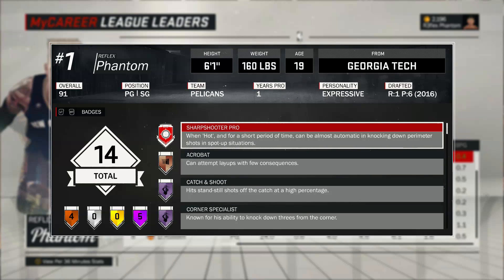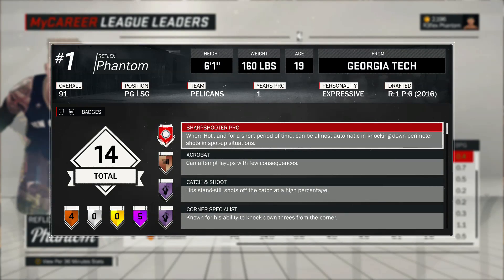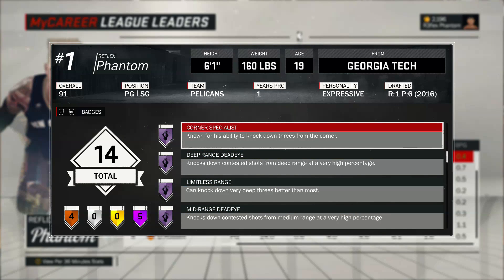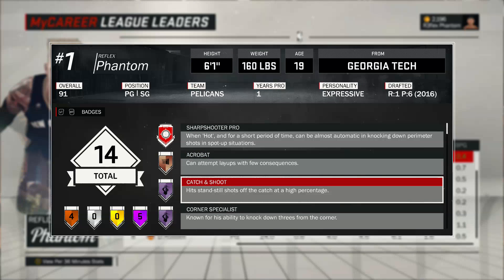Going for badges, you need to get your player to at least 86 overall to unlock the Pro badge. But you can work on earning the Pro badge before you hit 86 — that's what I normally do. If you already have all your hall of fame badges on your sharpshooter, you'll probably get the Pro badge right when you hit 86. You just have to use your main badges consistently.